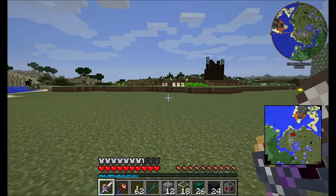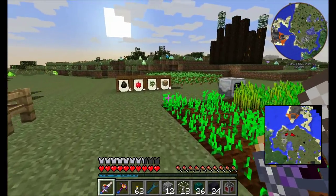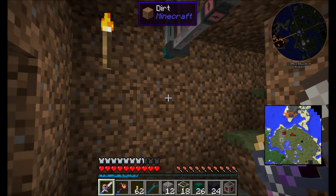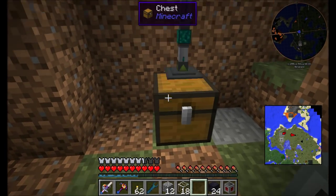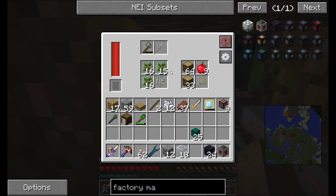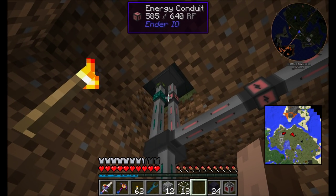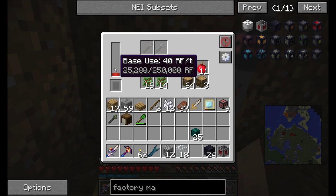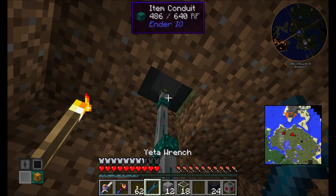The Steve's Factory Manager block is going to be responsible for a couple components of this. Let's sleep through the night and then get started adding to this setup. When I tell you that we have this ridiculous ability to automate things with Steve's Factory Manager, I'm really not exaggerating — you can do a lot with it. The first thing I'm going to do is set it up so that everything we get out of the farming station goes into the chest, because I want to be able to access the items from underneath. I can see we're already getting a bunch of apples and wood.